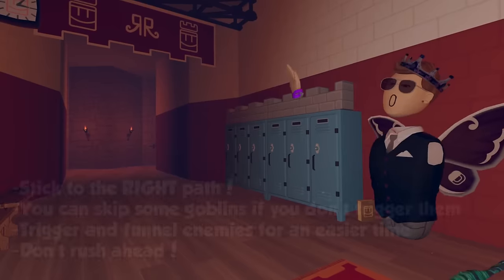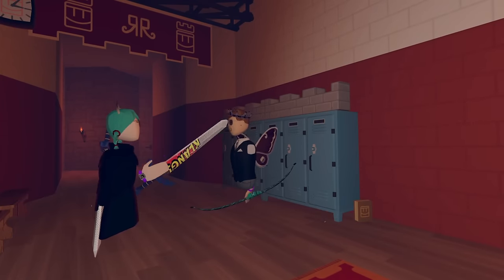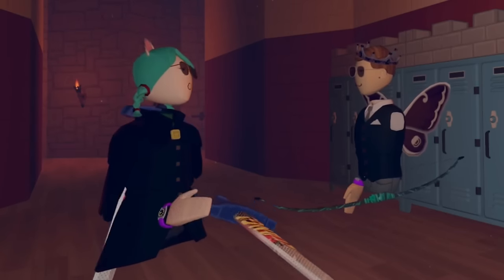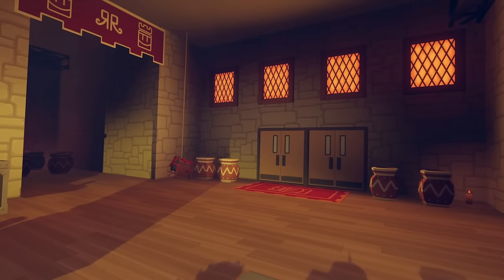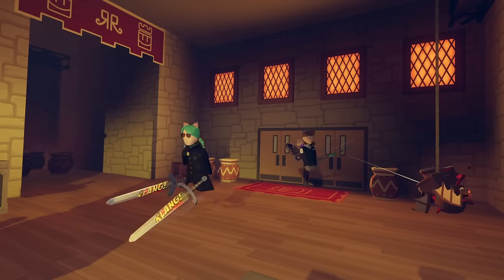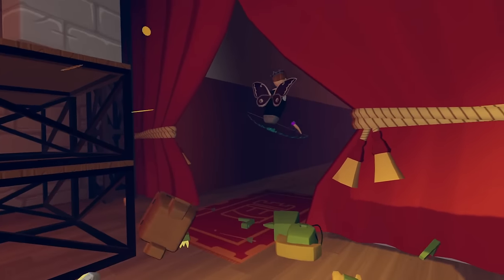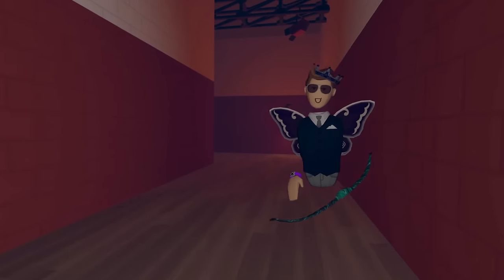For this one, if you don't want to deal with the left side, you can go to the right side. I've always been told, stick to the right. For this part, you can always just run back if you want. Or if you have a bow and arrow, you can knock them down. Make like Link and destroy all the pots.